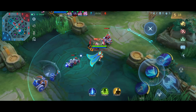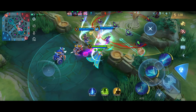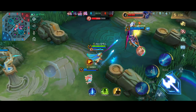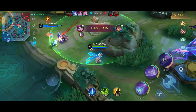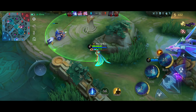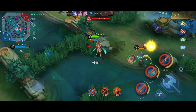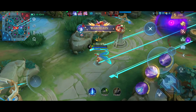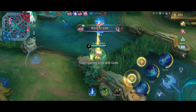During the mid game, you should have at least 1 or 2 core items depending on your farming efficiency, and you should be dealing a decent amount of damage. Constantly keep an eye on the mini-map and rotate accordingly, as your presence in a teamfight greatly increases the chances of winning. You can also snipe low HP enemies using your ultimate. Know how to play aggressively while still being careful. During teamfights, keep distance from enemies and only attack from a safe distance, as you are very squishy.